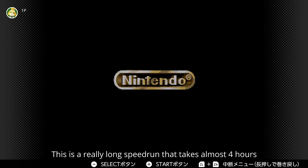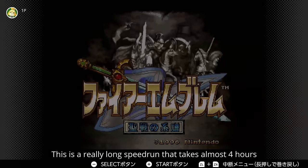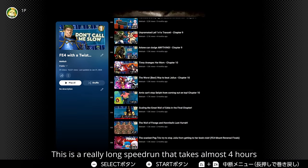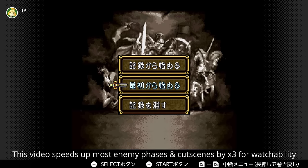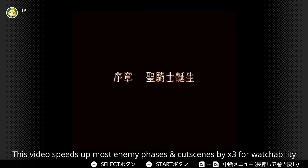Hello everyone, Mecca here, and welcome to a Fire Emblem 4 speedrun. That's right — Fire Emblem Genealogy of the Holy War took me like 20-something episodes of an hour plus each, but here you're going to see it in less than 3 hours. The whole run is like 4 hours long and was authored by Kirby Master, who is here on the mic with me. How are you doing, Kirby?